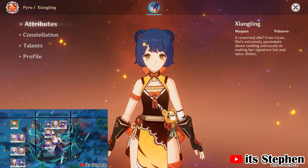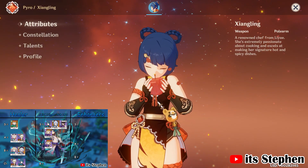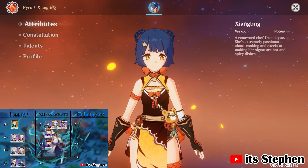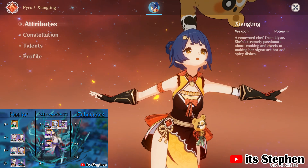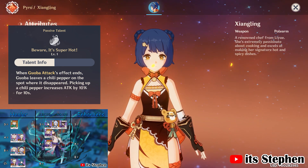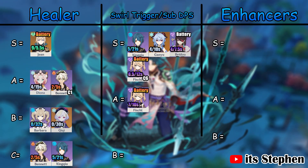Xiangling, the number one chef. Her burst has an incredible huge range and will easily hit anyone who comes in contact with Zhao. However it only lasts for 10 seconds, so it will not be constantly up for Zhao's burst. Her Guoba will generate elemental particles only if it hits an enemy, for a total of 4 pyro particles. For your rotation with Xiangling, use Guoba, then go straight into her burst, then switch into Zhao and use his burst. Her Ascension 4 will give Zhao an attack boost of 10% for 10 seconds. Zhao will get 4 energy from Xiangling's skill. I rate Xiangling as an A tier swirl trigger. Her Constellation 4 makes her burst last for 14 seconds, basically the duration of Zhao's burst, putting her in S tier.